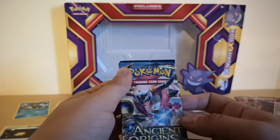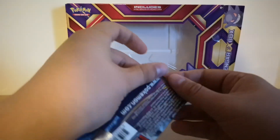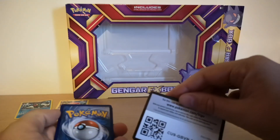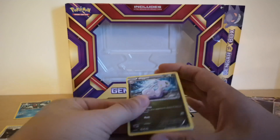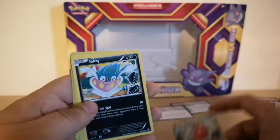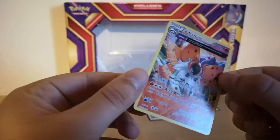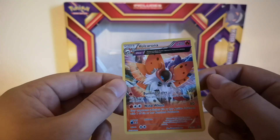Next is X and Y Ancient Origins. A sweet card at the end. Pulls are: Slowpoke, Level Ball, Zubat, Whismur, Magikarp, Pineco, Unknown, Eevee, Magikarp again, and Walrein. That last card looks really weird — it's like it's meant to be an EX or GX but it's not.